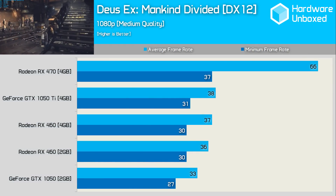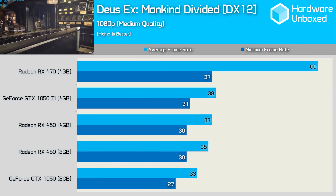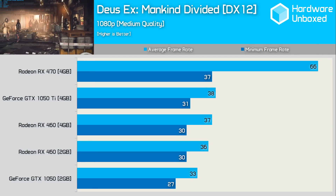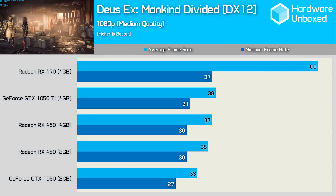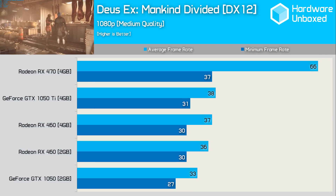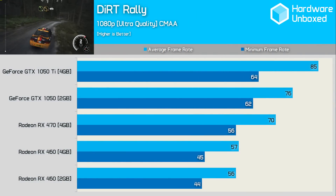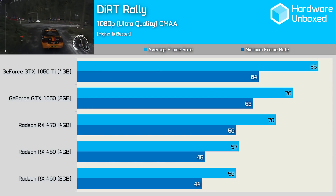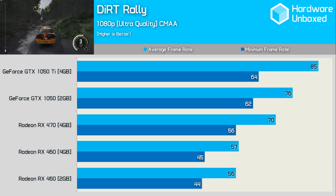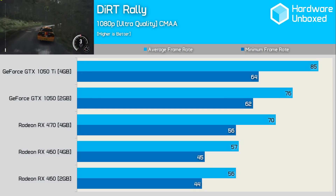The 1050 Ti is just 3% faster than the RX 460 4GB in Deus Ex Mankind Divided, and unsurprisingly trails the 470 by a rather massive 42% margin. That said, it's interesting to note that the 470 dips quite low relative to the average frame rate; comparing minimum frame rates sees the 1050 Ti trail by just a 16% margin. Dirt Rally is the polar opposite — referring to how AMD and Nvidia GPUs handle these titles. For the first time we see the 1050 Ti move ahead of the RX 470, delivering 21% more performance.